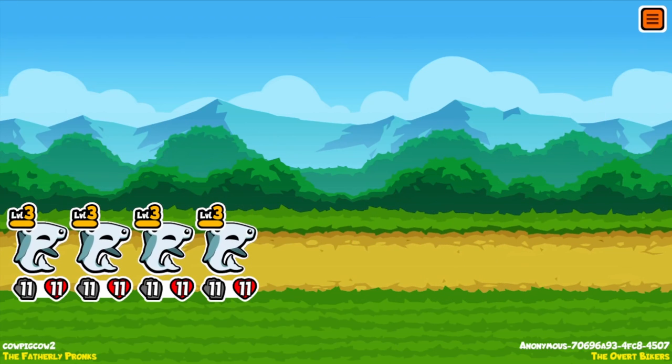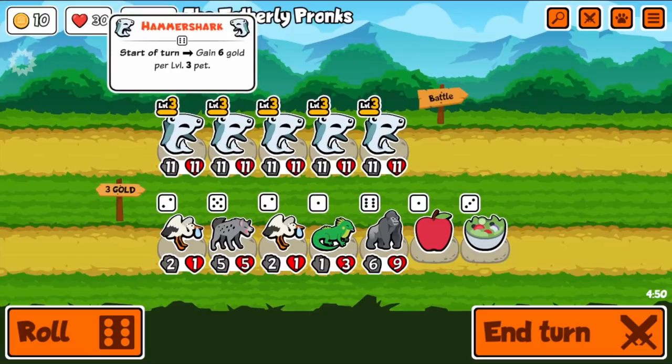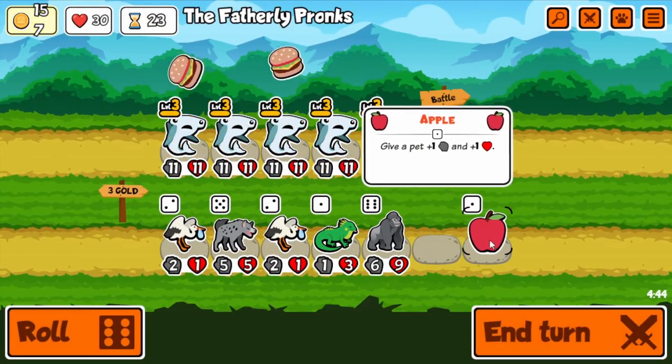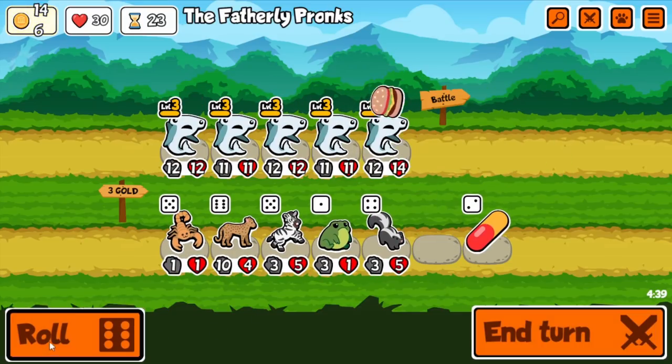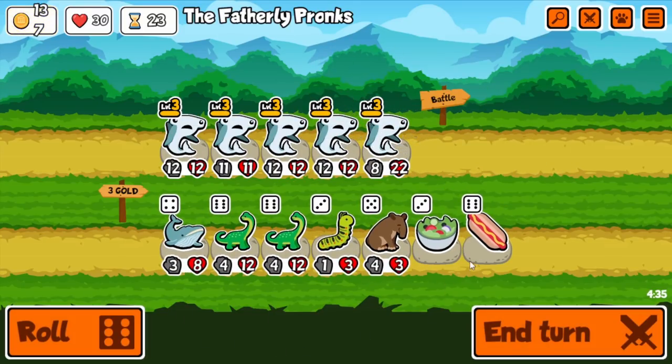Hey everyone! In this video you will see I have a bunch of level 3 hammerhead sharks, and that's because in the test servers they updated some animals including the hammerhead shark. Now for each level 3 pet including itself it gives plus 6 gold, and you saw I had 160 gold at the start of my turn — and that is absolutely insane!